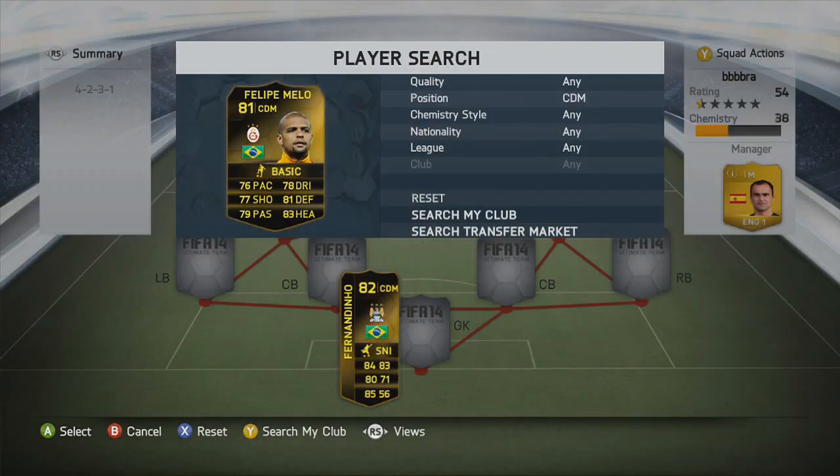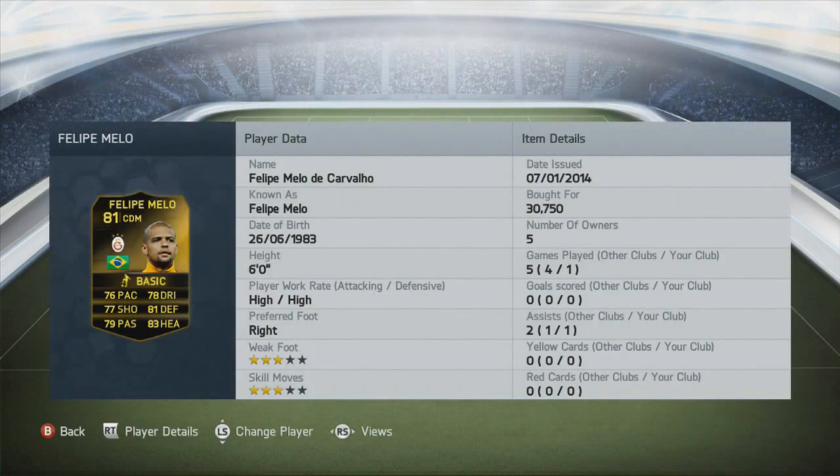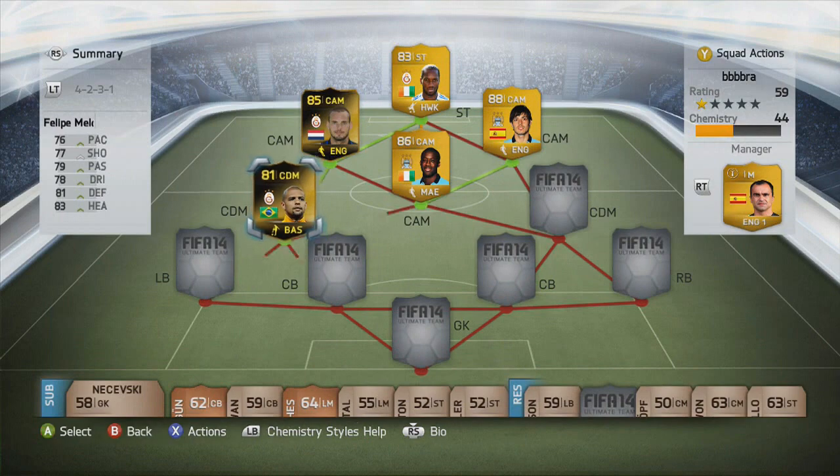The first CDM just behind Schneider is Felipe Melo — he's Galatasaray as well. One of my favourite players; talked about him before. Had him in the previous squad as well, but this is the in-form version and he costs around 30k.